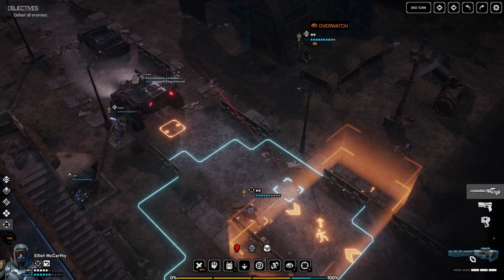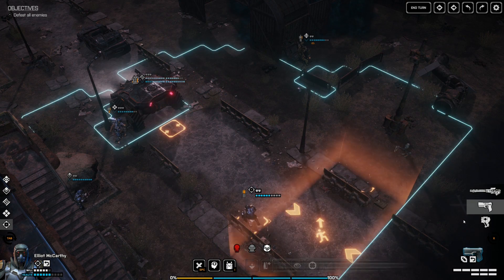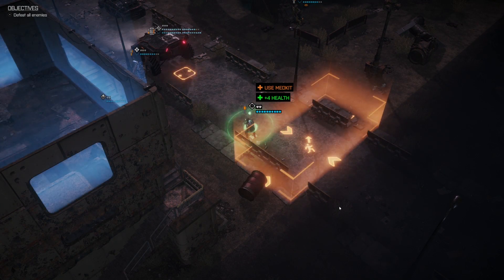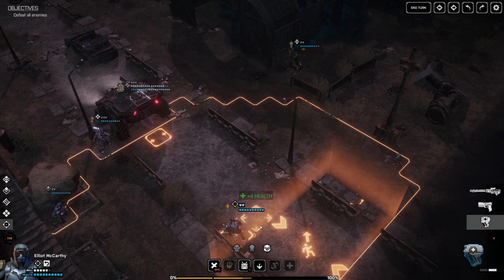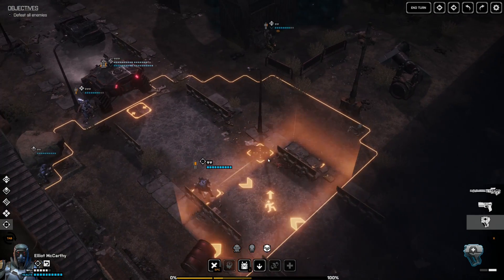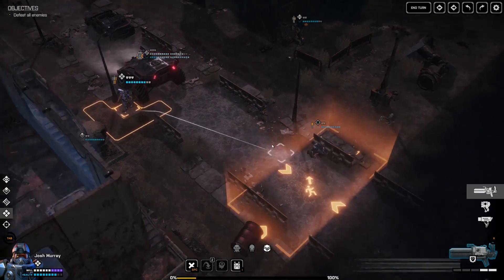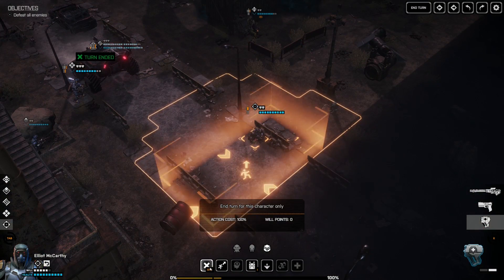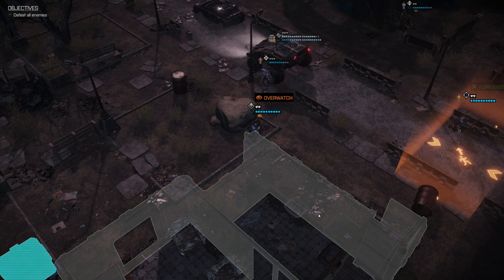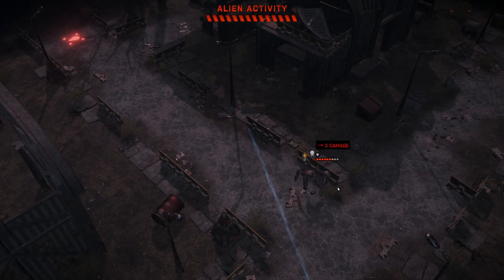Let's overwatch here. These medkits heal for four — let's just heal up. You'll also notice individual body parts can get damaged on your soldiers. If our sniper's arm gets disabled, he wouldn't be able to use his sniper rifle and could only use one-handed weapons like his pistol, which is obviously pretty scary. There's not much else we can do this turn. Maybe if he gets close it's good, but we'll just throw down overwatch anyway. We're impressed we hit that — that was pretty far.